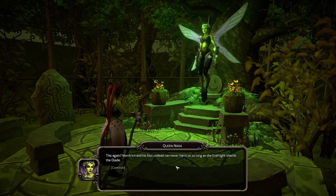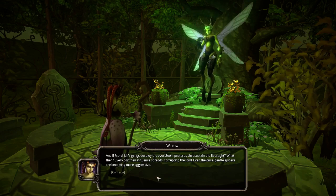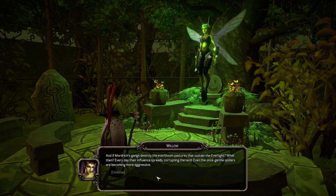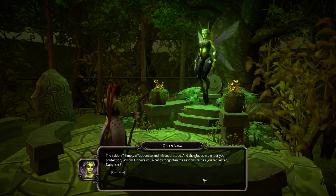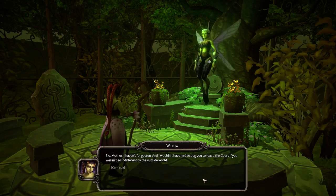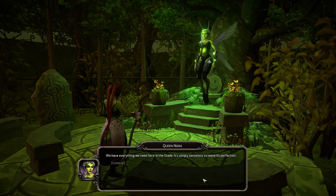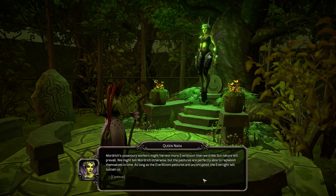'Mordrick and his foul undead can never harm us so long as the everlight shields the glade.' 'And if Mordrick's gangs destroy the everbloom pastures that sustain the everlight, what then? Every day their influence spreads, corrupting the land — even the once gentle spiders are becoming more aggressive.' 'The spiders are simply affectionate and misunderstood, and the glades are under your protection, Willow, or have you already forgotten the responsibilities you requested, daughter?' 'No, mother, I haven't forgotten.'